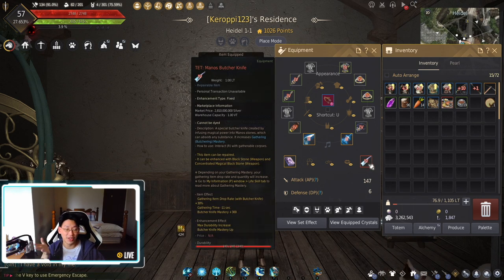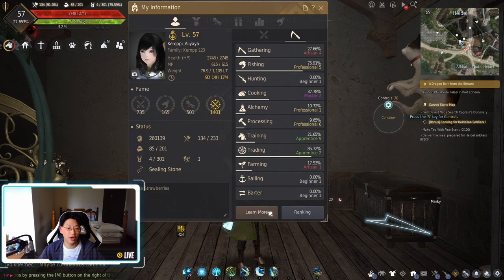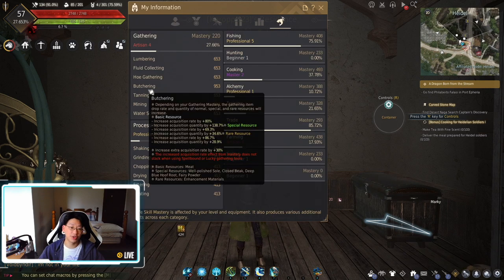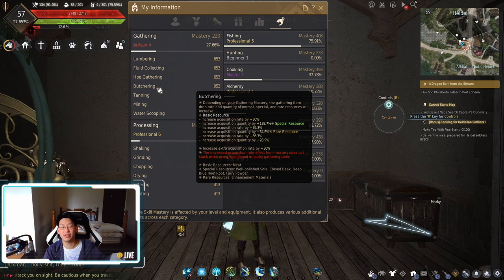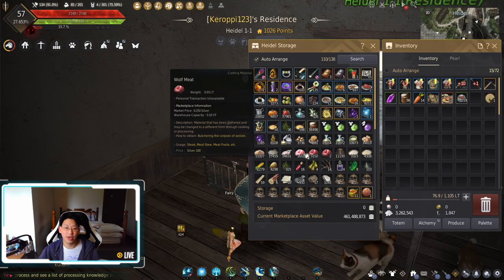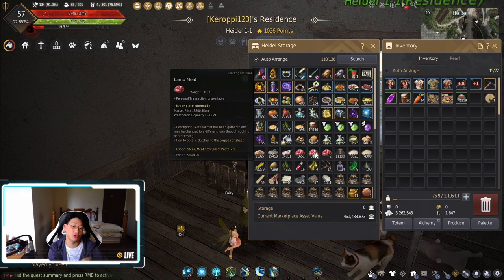Most of you guys are not going to have this amount of gear, but maybe you enjoy the activity of gathering, or maybe you want to level up your gathering skill. My gathering skill is Artisan 4. When I click on learn more, you can see that my butchering stat is 950, which puts me in the 950 bracket. This basically gives me a high chance of getting Capra stones, sharps, and hearts — a lot of goodies to make more income. So I was very incentivized due to my gear and high gathering stat to go gather more meat.